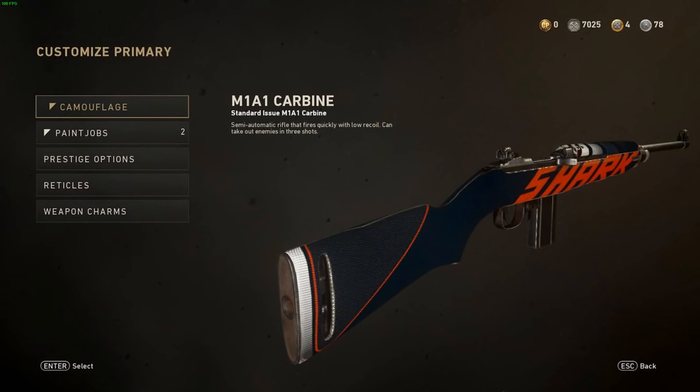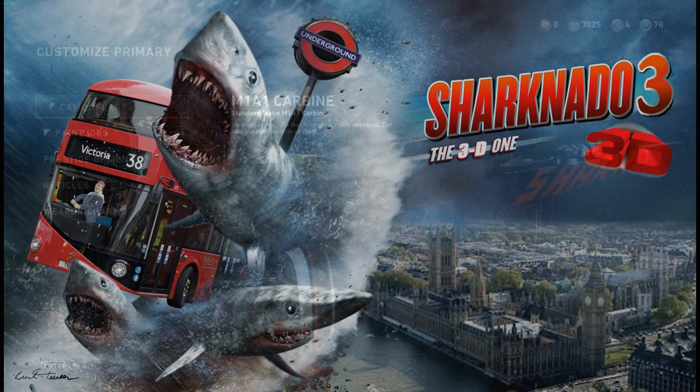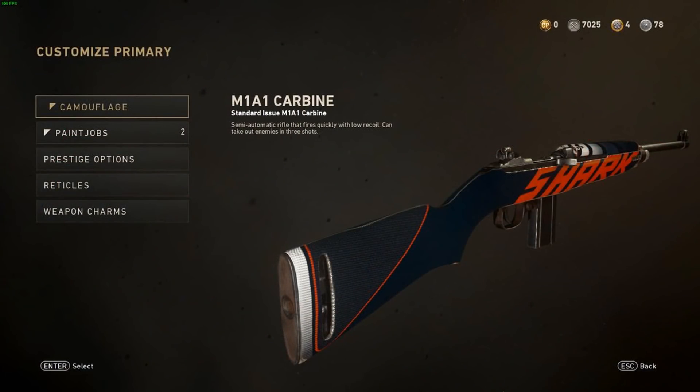When you flip the weapon over to the other side, you can see the same color scheme with 'shark' written towards the front. What I thought was funny is that the lettering has the same font and look as Sharknado on their DVDs and promotional material. Overall, I really enjoyed this camo — the shark was well done, the color scheme was fantastic, and the use of the diamond camo really brings the entire thing together. That's why this one has the number two spot this week.